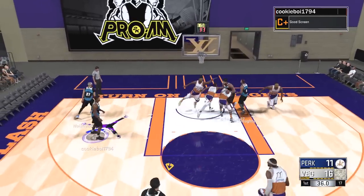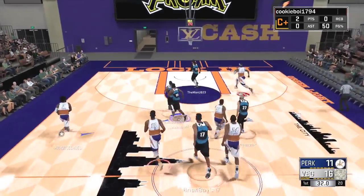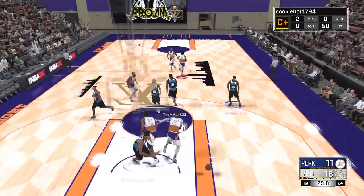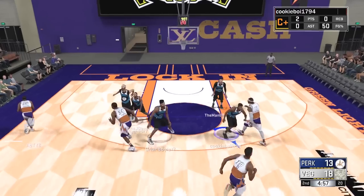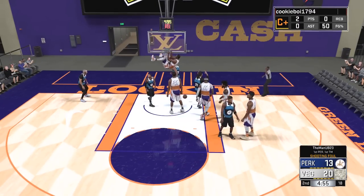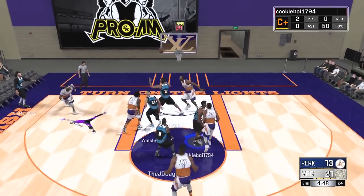Their guy gets a screen, pulls up the three, and knocks it down. I mentioned these guys didn't shoot too many threes — that was one right there. The death lineup is myself, Michael, Josh, Walsh, and Brian, with the defensive stopper out once again as they throw a weird lob that's actually completed. Josh is at the point guard spot with his playmaker.